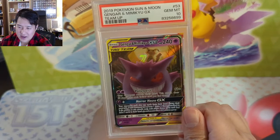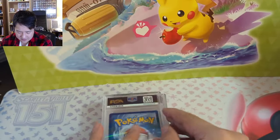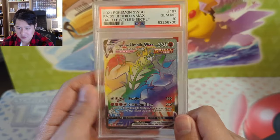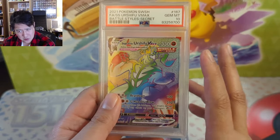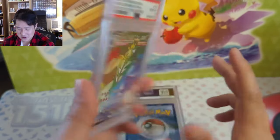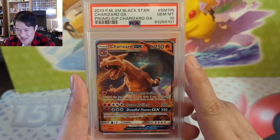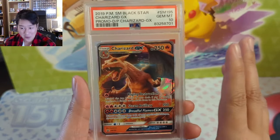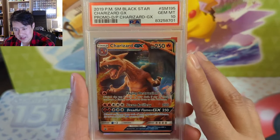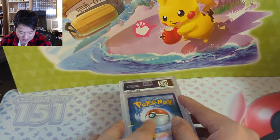I wish I had kept more tag teams, especially the earlier stuff — I don't even have all of them graded, definitely not in 10. A random Battle Styles Urshifu — I feel like a lot of the new so-called legendaries really missed the mark. Urshifu and Zarude never did anything too crazy. Then some Detective Pikachu stuff — honestly never watched the movie and the art style is just okay for me. But I wonder if the Detective Pikachu Charizard would do okay. I'm happy to have that in the 10.